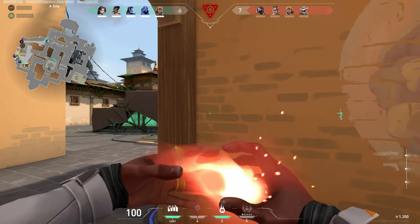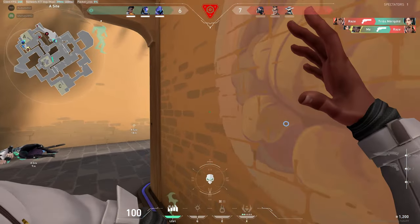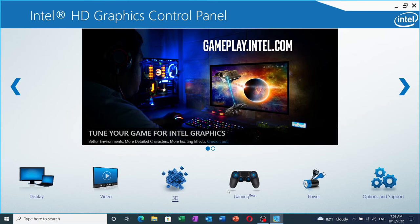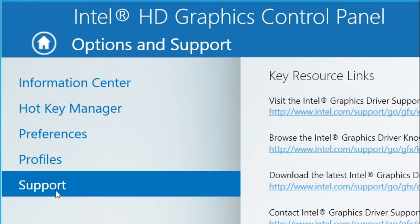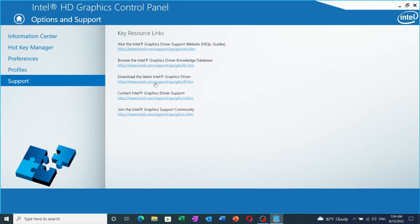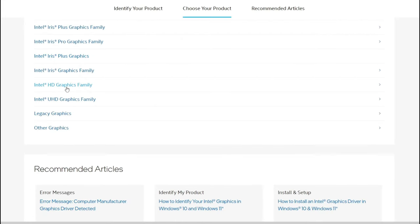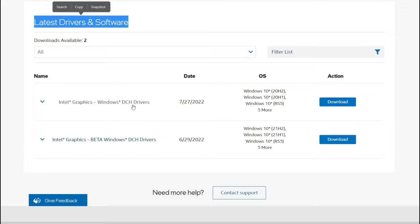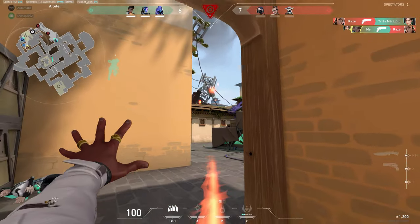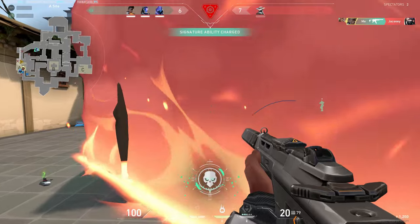Next up is your graphics drivers — upgrade them to the latest version. If you're using Intel HD graphics and upgrade Windows, it will automatically upgrade your graphics drivers as well. If you don't know how, right-click your desktop, open the Intel HD Control Panel, go to Options and Support, and find the official link to download the latest drivers. Select your graphics model, scroll down to find the latest drivers section, and download. For Nvidia or AMD, do the same from their respective websites — I'll link everything in the description.